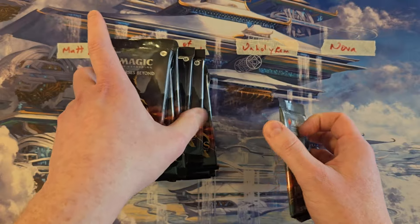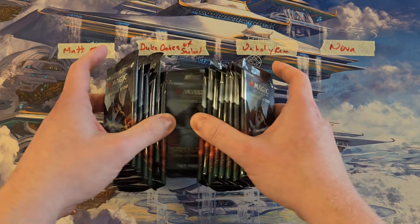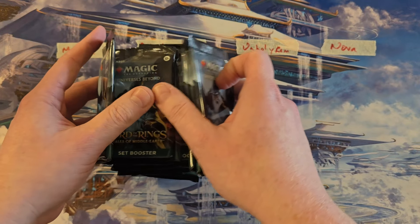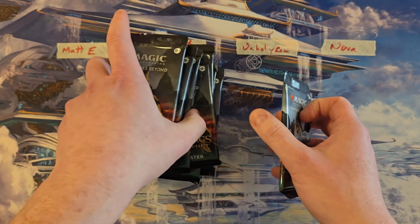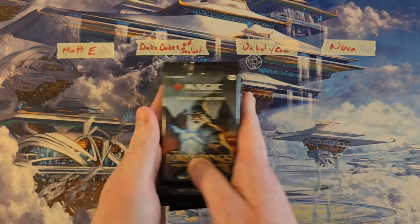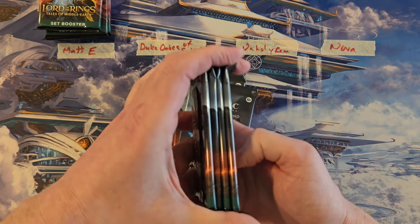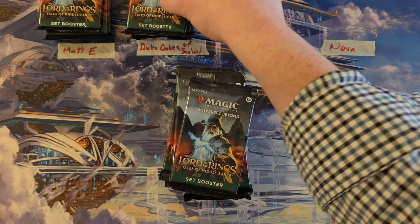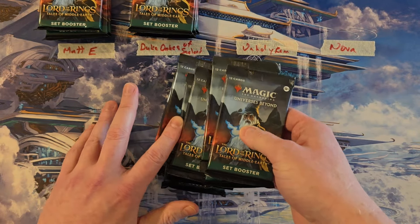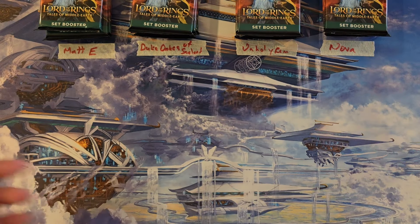If a tie happens, the tiebreaker will be whoever has the single highest casting cost mythic. And if that doesn't do it, single highest casting cost rare. And if that doesn't do it, we're going to roll dice. So we have Matt, the Duke Oaks of Sealand, Unholy Ram, and Nova. We're going to do this in three rounds.